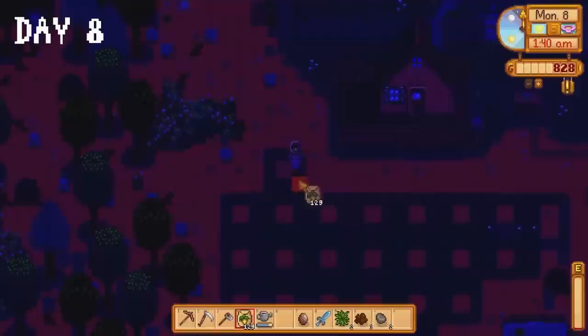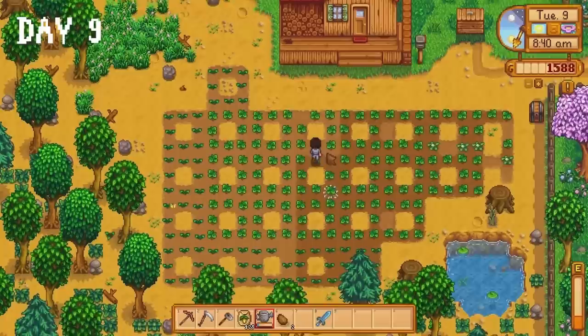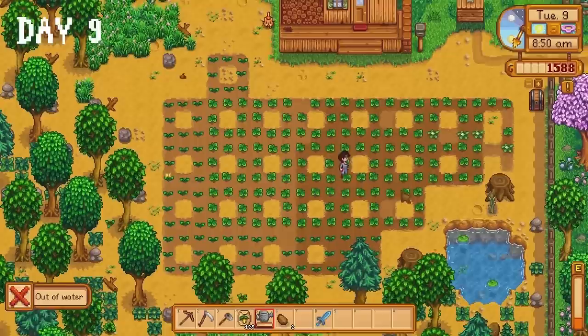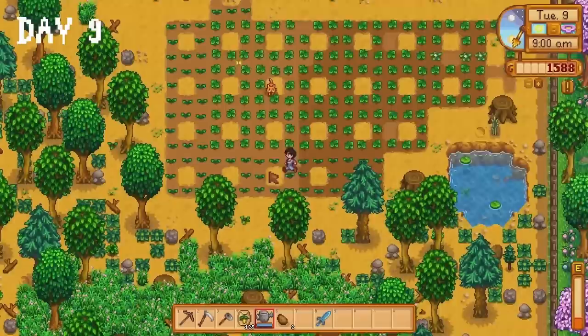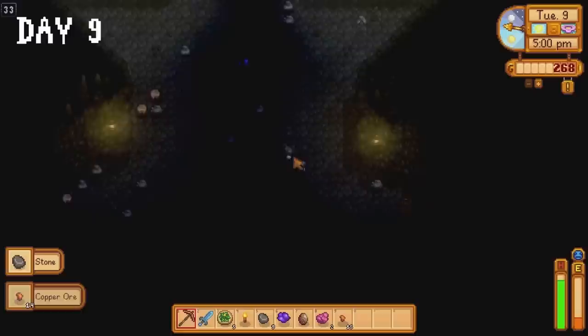Mother sends us 500 gold in the mail on day 9, which is simply delightful. What is not delightful is having over 210 crops planted. A weaker person would hope for rain; a smarter person would have made basic sprinklers. I am neither — I am stubborn to a disgusting extent. I water all the seeds, completely exhausting myself multiple times, then head to the saloon, purchase 6 salads, and spend the rest of the day in the mines.